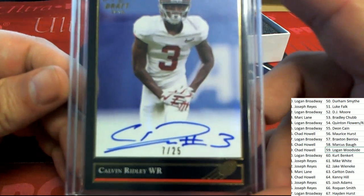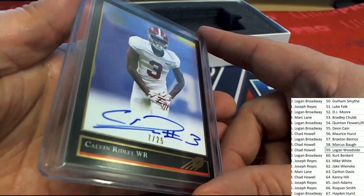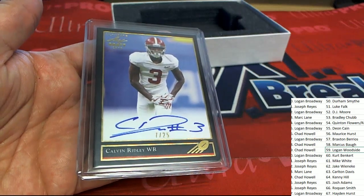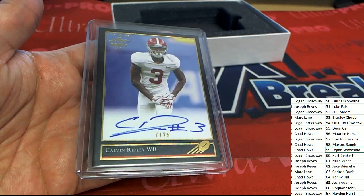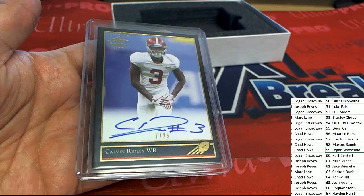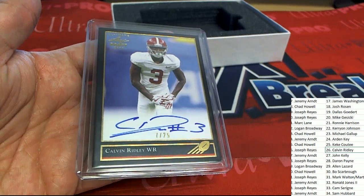It is a Calvin Ridley — oh! Seven of 25. What a great hit to have come out of the box break. Calvin Ridley, seven of 25, rookie card, autographed and everything, looking really nice. And so that is Joseph R pulling some heat — that is some heat right there, my friend.